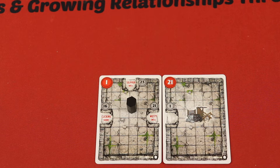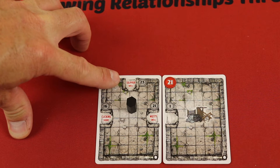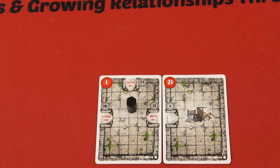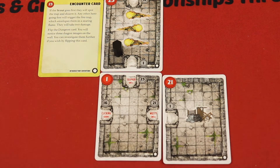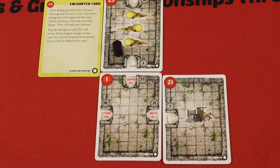We move to room 23, the sulfur smell. If the scout goes first, they spot and disarm the trap. Any other hero going first would trigger the fire trap, taking two damage — it envelops them in searing flame. It was a great instinct to send the scout first; we didn't know what was there, but it worked in our favor.